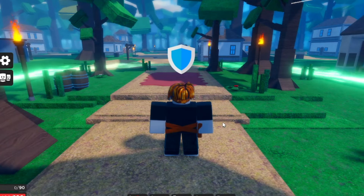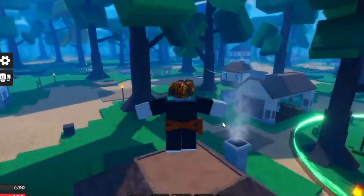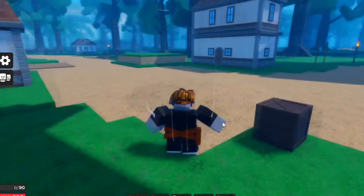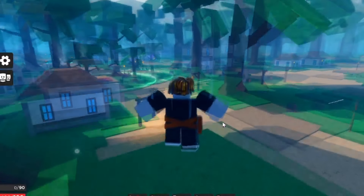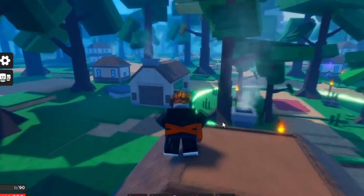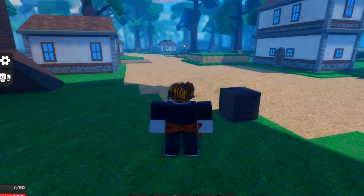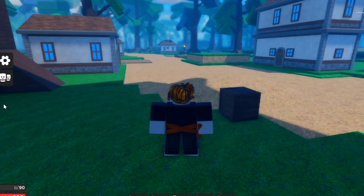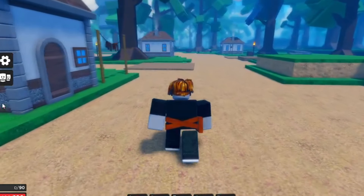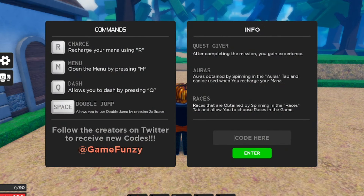In today's video, we're going to be inside Grim Wars Era, and I'm basically going to show you guys all the working codes inside this game as of today — the 31st of January, almost February. Make sure you watch all the way to the end and don't skip any parts, because you don't want to miss any working codes or free items. To redeem codes in the game, all you have to do is go to the menu button, hit the question mark, and that's where you can redeem the codes. I'll show them from newest to oldest.